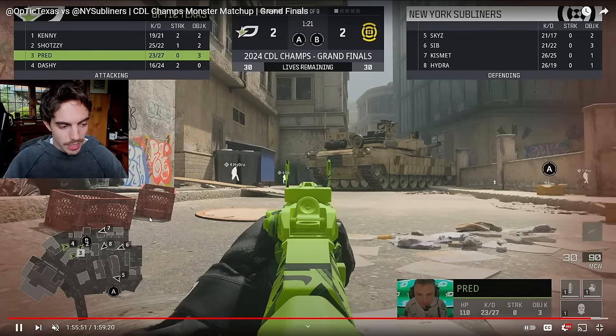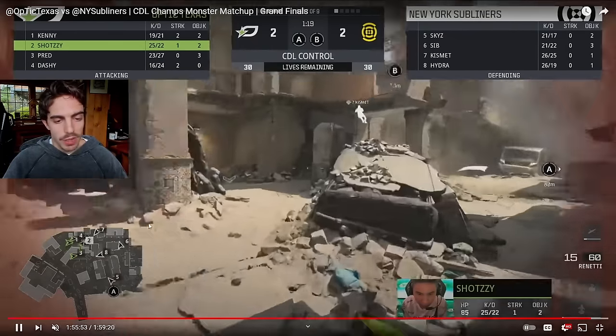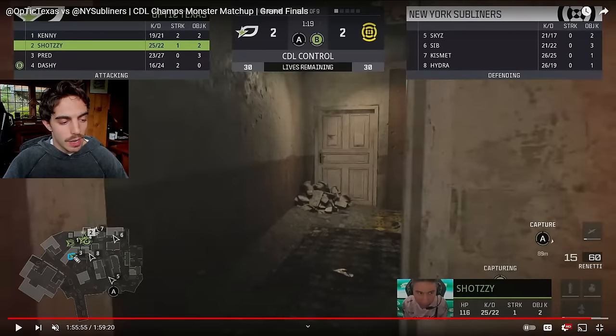We send three people basically towards the point — they throw their nades — and then we have AG, basically next to Blue Tump, watching all of this mid-cut area to make sure that our flank and mid-cut are covered for anyone that might be on point. So all they have to do is basically look forward and focus on anything that's in front of them.